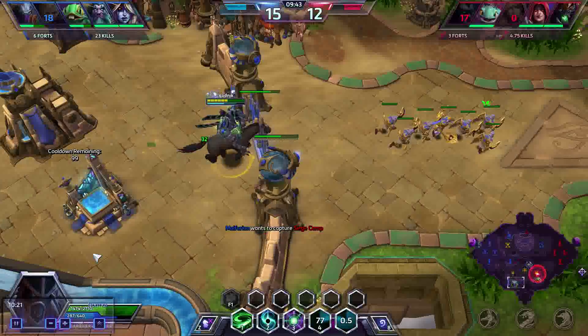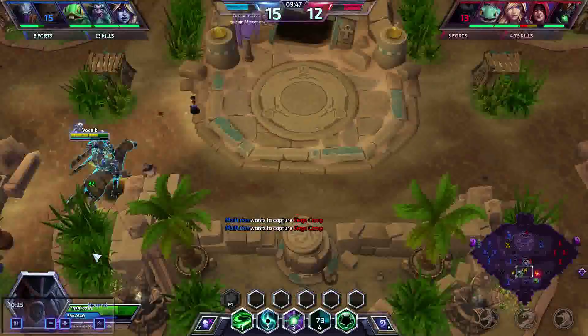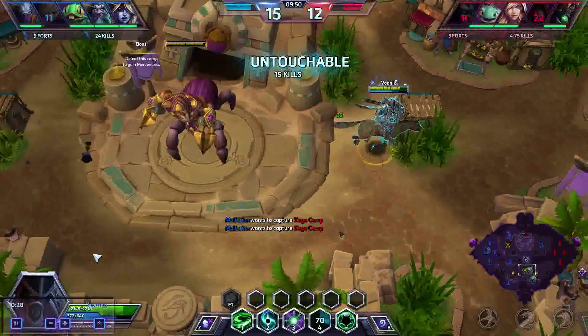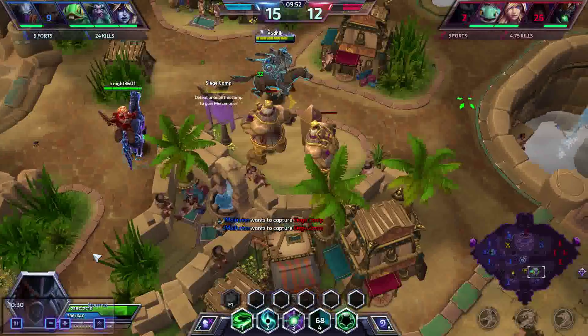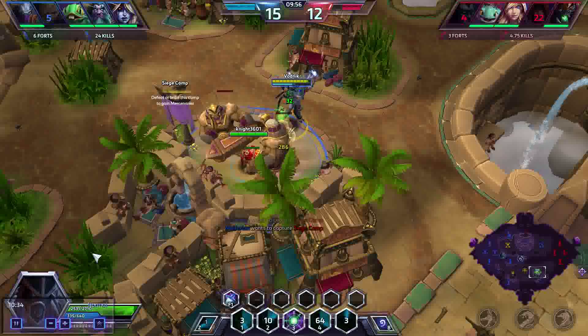They didn't go for a double support comp, which is where Illidan is strongest - I don't know why they didn't. I feel like Illidan is probably strongest if you get two supports, especially if one of them is Lili. Maybe not even a second support, but an Anubarok would be very helpful too.